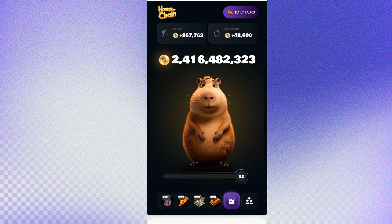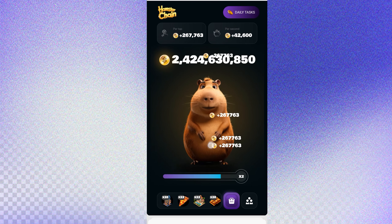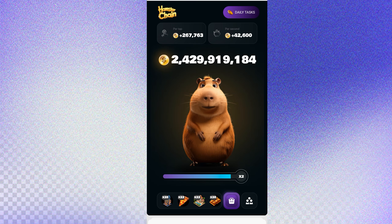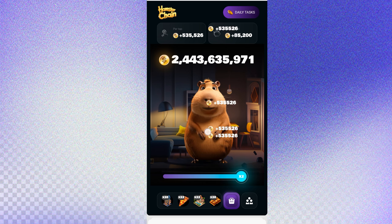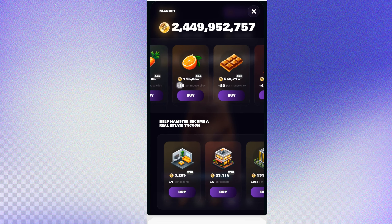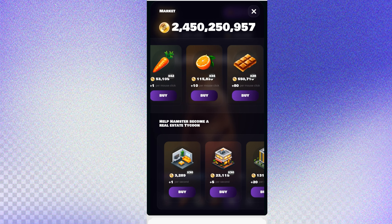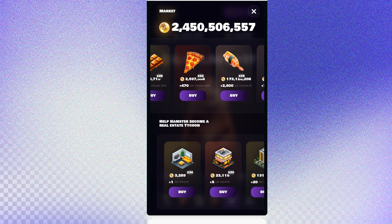Let's see our third coin — the huge coin. I have 2 billion coins. It's a huge mining bot. For every tap I have 535,000 coins per tap, and 42,000 per second. How to mine this is very simple: you collect coins, then go to the shop where you can use an auto-clicker and upgrade.